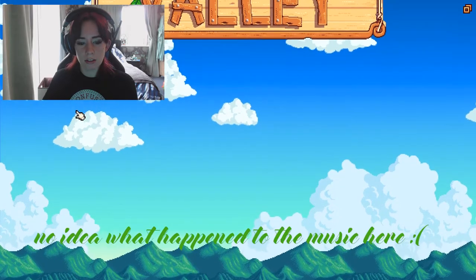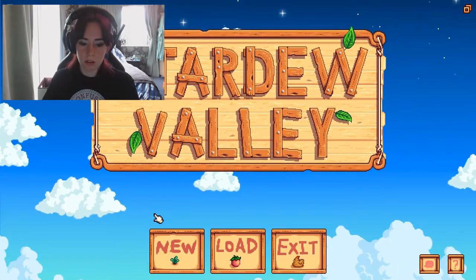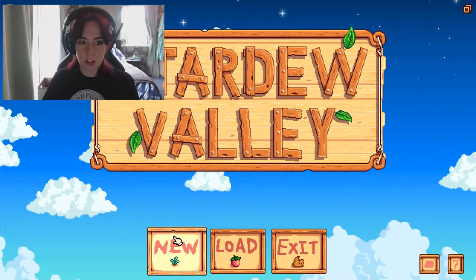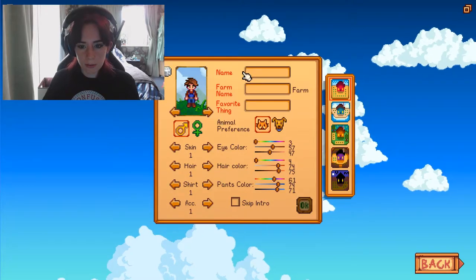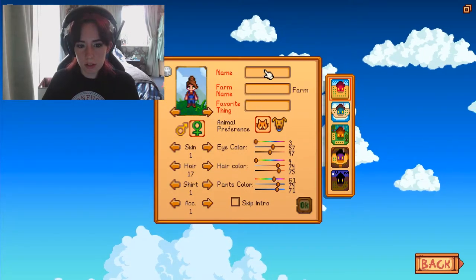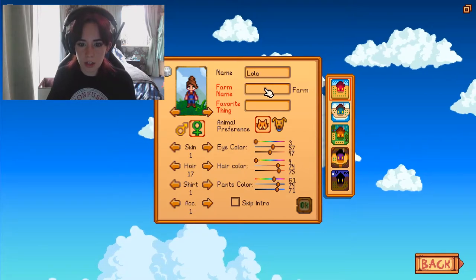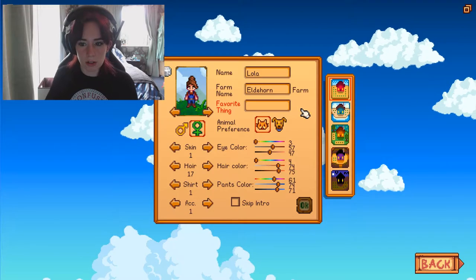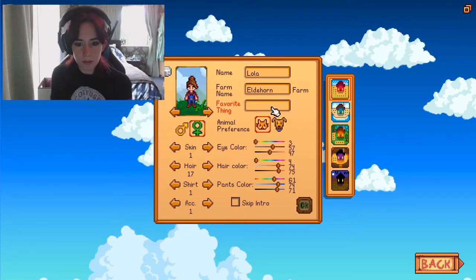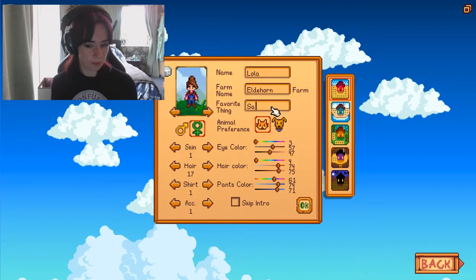So pretty. Stardew Valley — right, we're going to start a new one. I'm going to do a girl and her name is going to be Lola. I'm just going to use my phone from when I played it last time, what I made last time. Favourite thing? Sand.